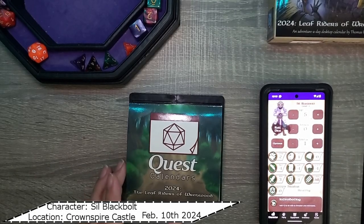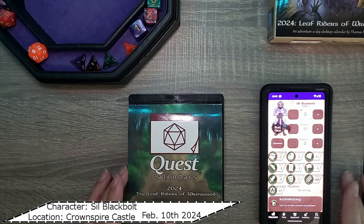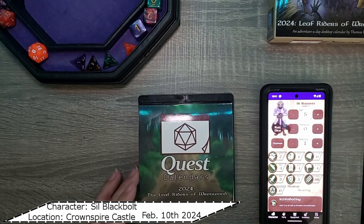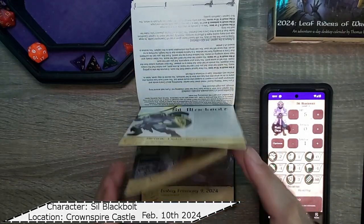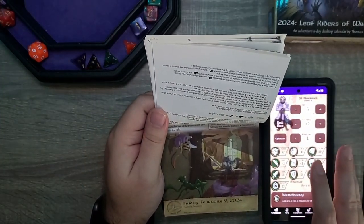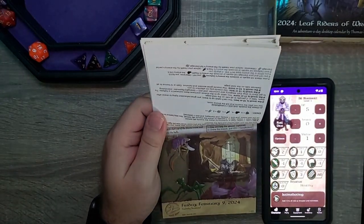Hello everyone and welcome back to today's Adventure Day quest calendar from Sundial Games 2024's The Leaf Riders of Renwood. For those who remember, yesterday Sill ended up chasing some insects down the hall, but not before helping out the weasel. And some more from that ensued. If you missed it, make sure you go ahead and check the video from yesterday.